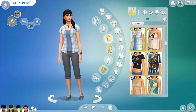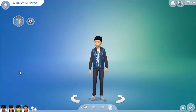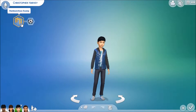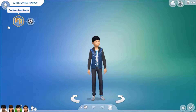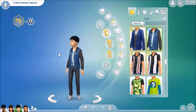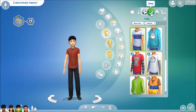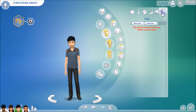Moving on to the first of their two kids — their twin kids. This is Christopher Harvey. He has the rambunctious scamp aspiration and his trait is active. So this is his everyday outfit, his formal, his athletic, his sleepwear, his party, and his swimwear.